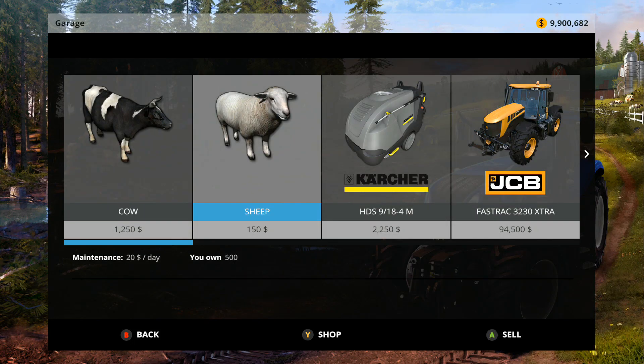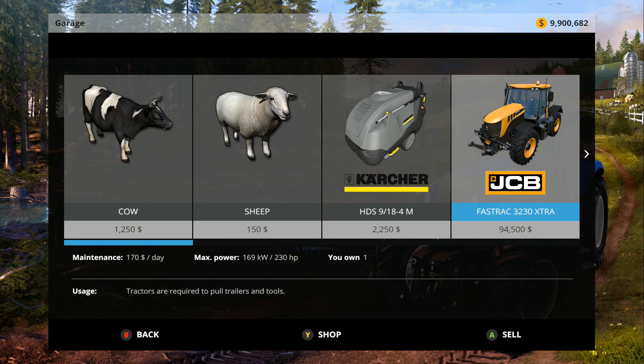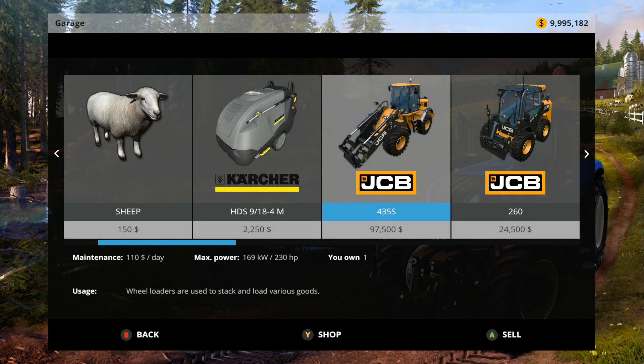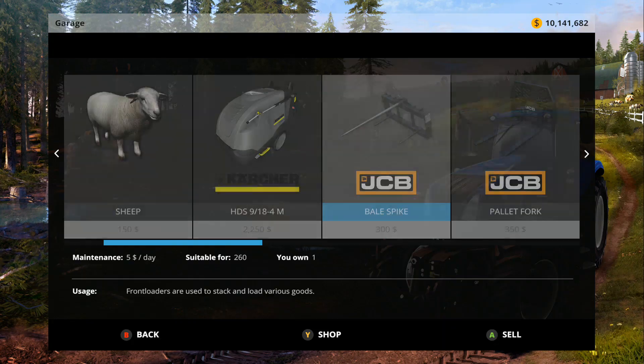Bucket for the wheel loader — it's all right. Log trailer — I like logging on PC but console not really, though I do enjoy it on PC. The flatbed trailer — I really wish they would put some straps on it for 17, same trailer and no locking mechanism, come on. Cows, we're not going to sell those. Sheep, we're not going to sell those — get all your sheep comments out now. Pressure washer — I like the theory of dirty equipment, FS15 was the first farm sim to introduce that and I really do like it. The JCB stuff — the smaller one I use mostly on the animals — awesome tractors.